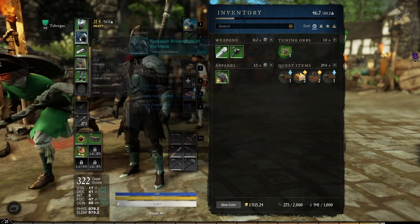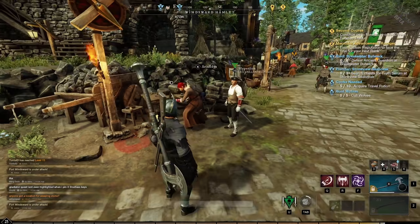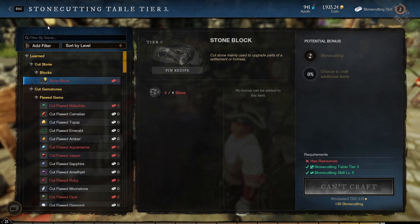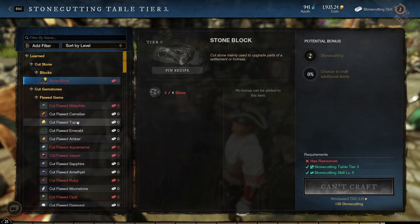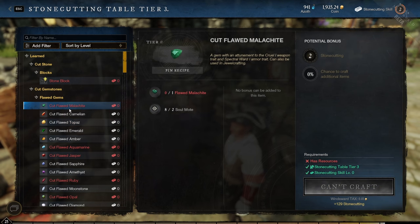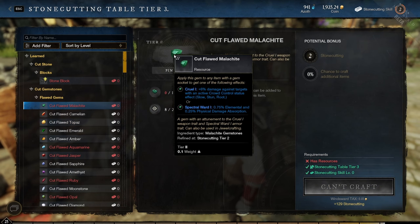If your armor has a gem slot, go and craft yourself some gemstones at the stone cutting table. These gemstones have different effects — for example, the malachite gem's first stat is for your weapon and the second stat is for your armor. Equipping it in armor gives you elemental resistance and physical resistance.